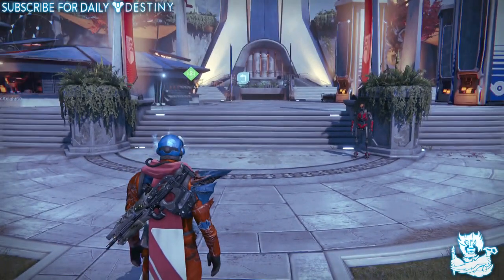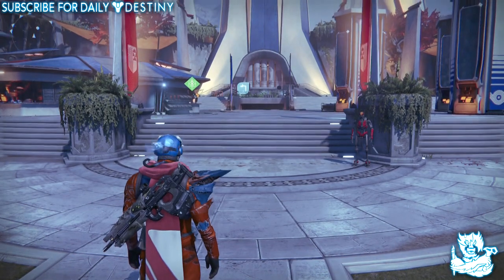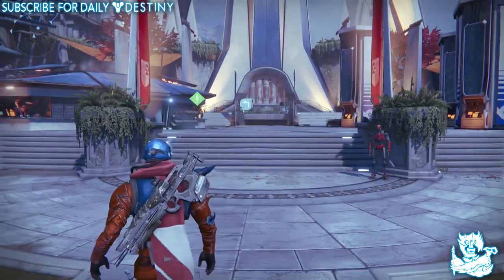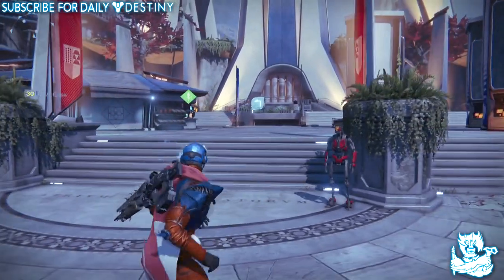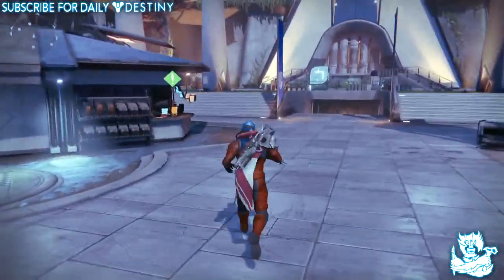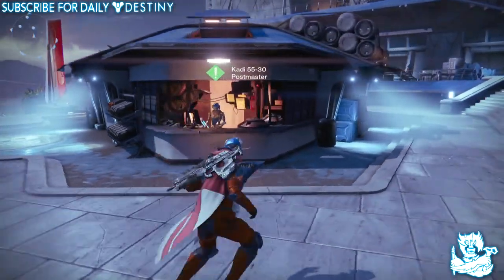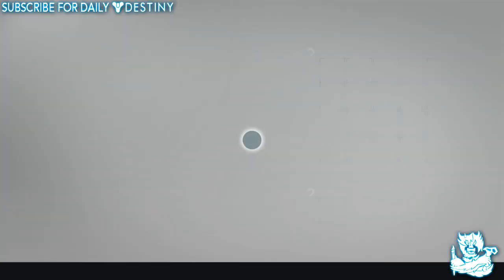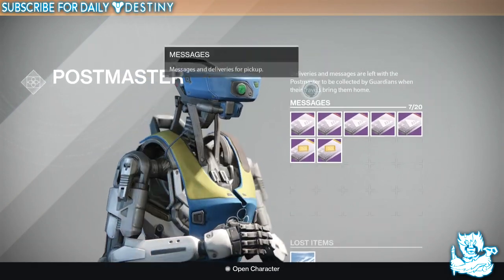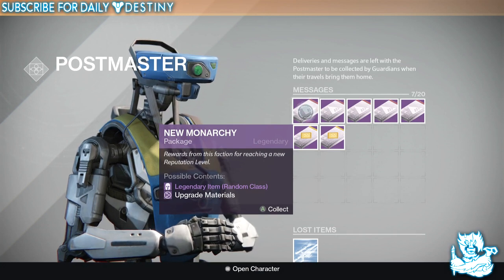What's going on guys, it's your boy DPJ here today with another Destiny video. In today's video I'm going to open 7 Pulse Master packages. As you guys know from last week's video, I've been saving New Monarchy packages - I've saved up 5, plus two crypto packages. Hopefully I get that Vanquisher 8, which I've been after for about 3 weeks now. That's the main reason I'm grinding these New Monarchy packages.